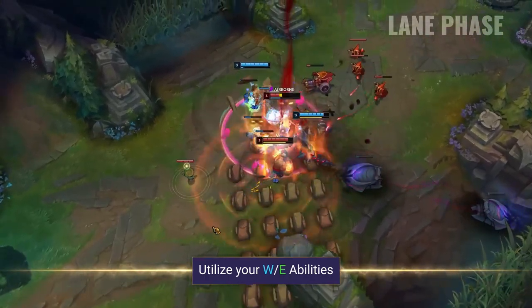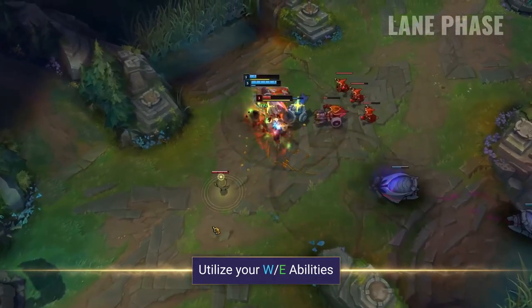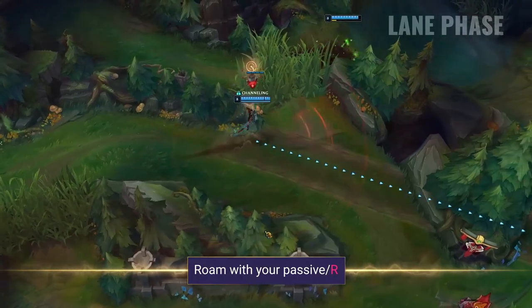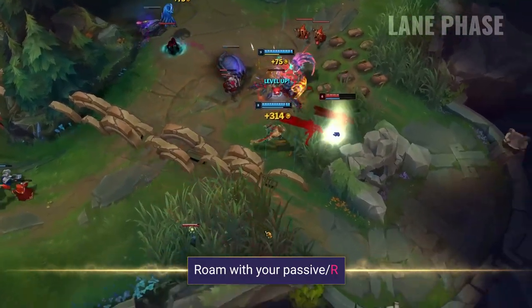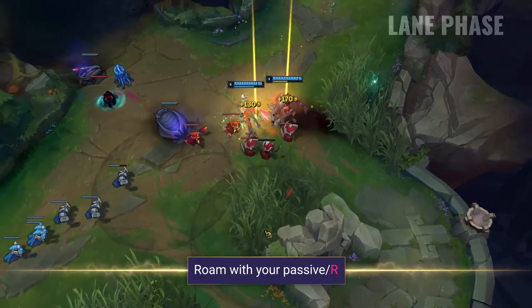You can use the WE combo to trade, to look for all-ins, to self-peel, or even to set up ganks. Don't forget that enemies will be stunned if they dash inside your pebbles, so keep this in mind when you're being ganked or all-in'd. Taliyah's roaming is absolutely fantastic due to the movement speed from her passive and her semi-global ultimate, which can allow her to cut off teams and really decide fights in the early game. Try and play around these to really push this champion's potential.